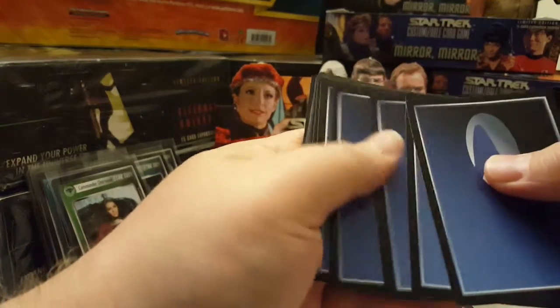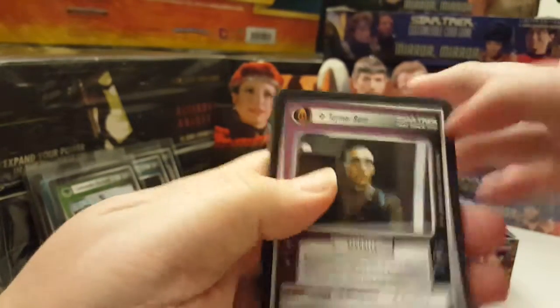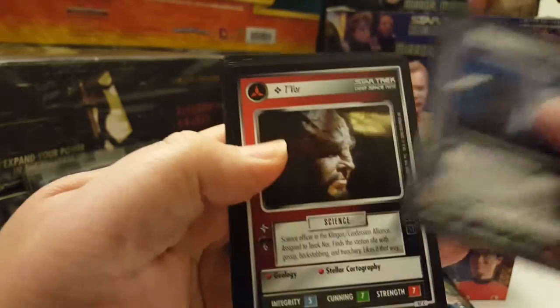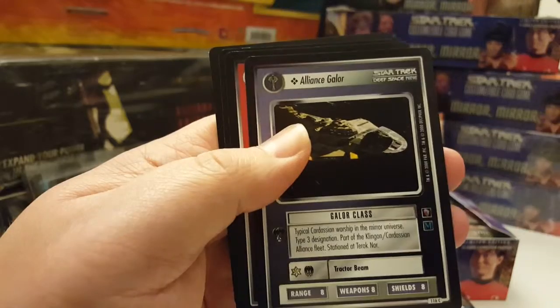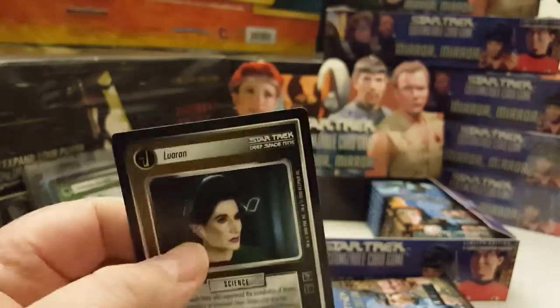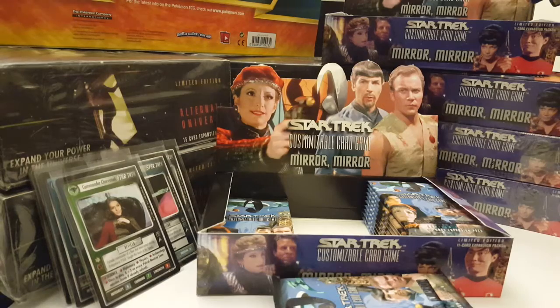Eleventh pack: Tamar Byrne, Javik Glenn, Feldemite Rush, Vartok, Thrax, Tavor, Bajoran Wyrmpole, Alliance Galor, Alliance Kavort, Quantum Fissure, and the rare is Luarren — just a regular rare.